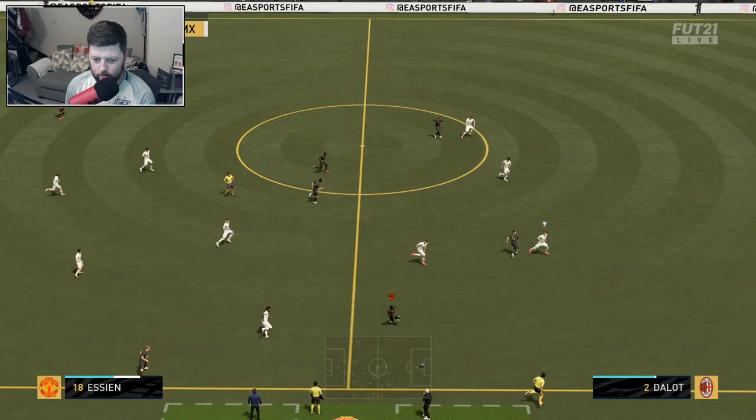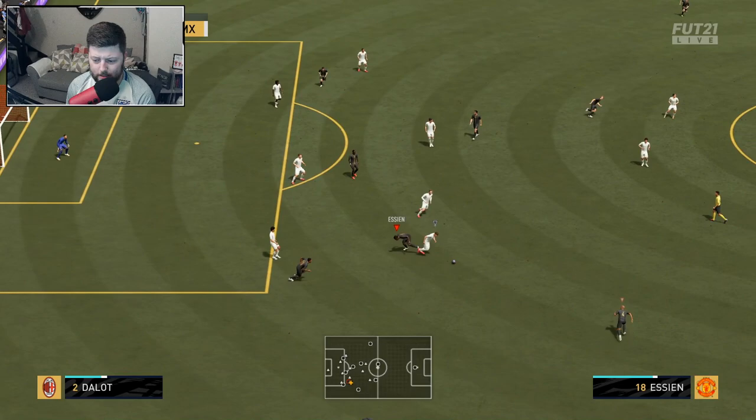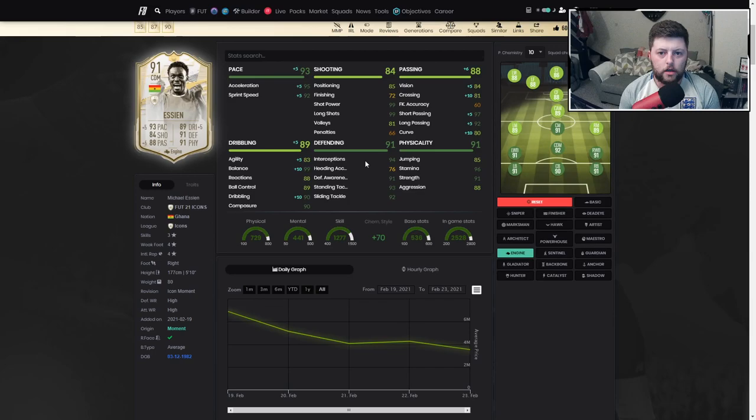Essien gets the better of Pogba there, gets his strength on and sees the ball out. Making the dart and run down the line — can we find it inside? No, Fio is going to be there. What can we find? Just a lack of ambition there. Going into a little test for Nesta — Caco tries to come through but just pinches the ball off him.